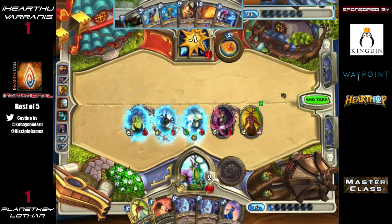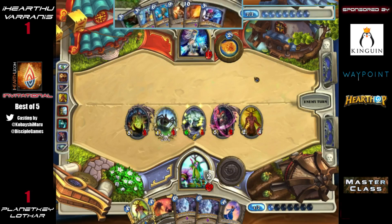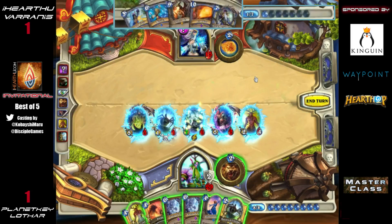I think the reason he silenced Sylvanas is that she could die to Blizzard. If he had silenced Loatheb and hit in, Loatheb would still be able to attack regardless. This was the best way to ensure five damage in the long run. The Frost Nova comes down — that was an Ice Barrier, not an Ice Block. He had one Ice Barrier and one Ice Block in hand, and an Ice Block currently in play, so he's safe on his hero.